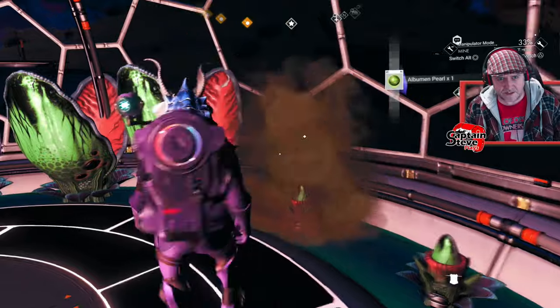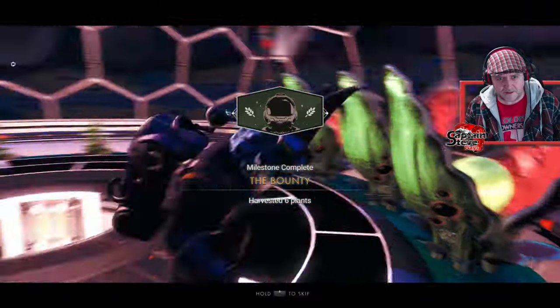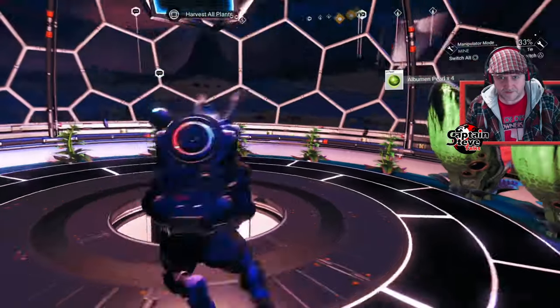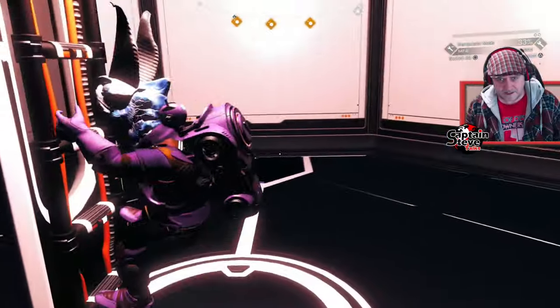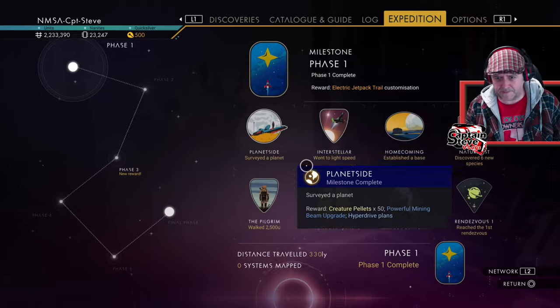I think it's six actually. I won't harvest all of them if I can help it. Six plants harvested. You can come here and harvest some plants — it's on that lush world inside of this system. Let's go pop that badge.